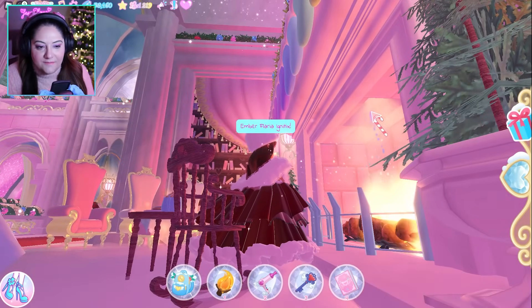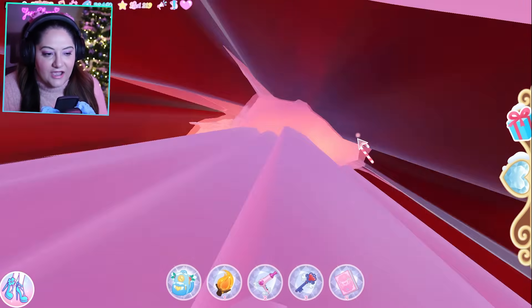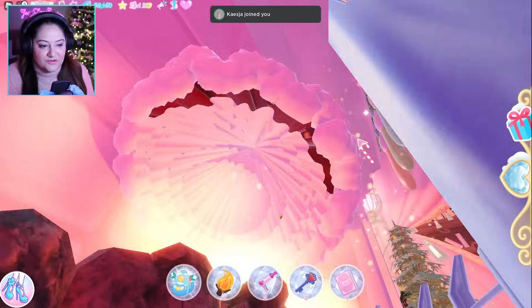Now that the fireplace is lit, the secret door in the top has opened and you can fly up it — you're not gonna burn, don't worry. This is probably a very highly flammable dress, but you've got to go up this hole.